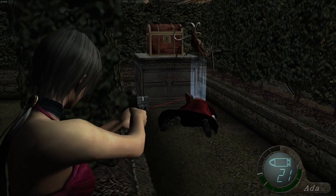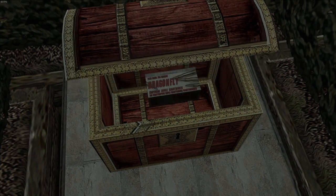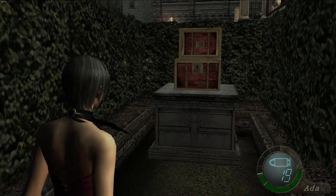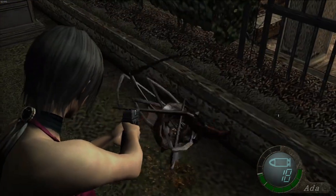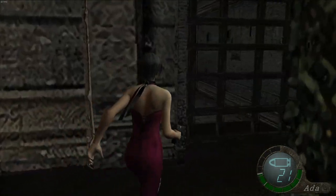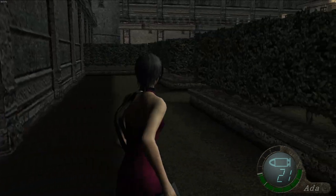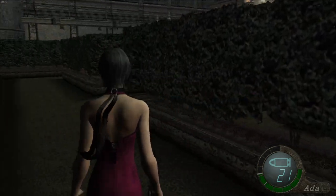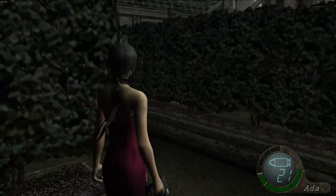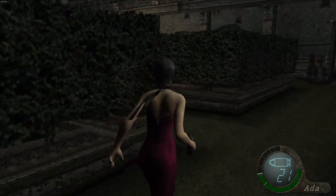Gonna leap out — boop — and then we can shoot them. They always seem to leap out once. As soon as they come out, they do like a little jump. Not dead. Sometimes they die in one bullet, sometimes they don't. There is a bit of RNG with the damage in this game — I thought the damage that weapons dealt was a guarantee, but there's definitely some RNG going on.